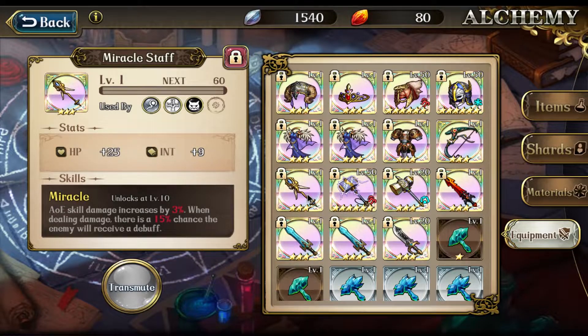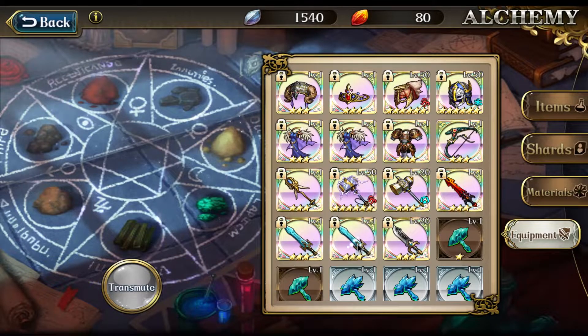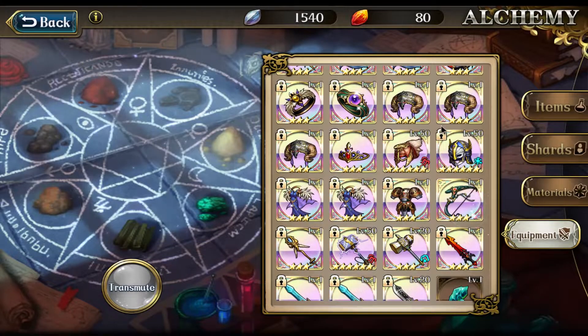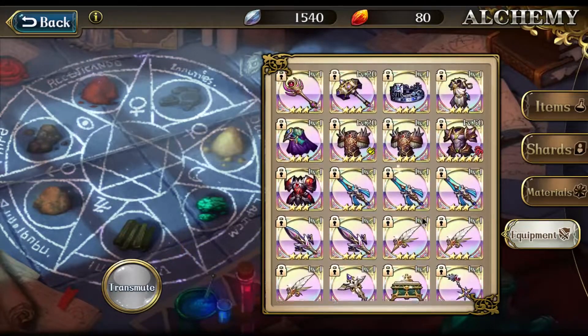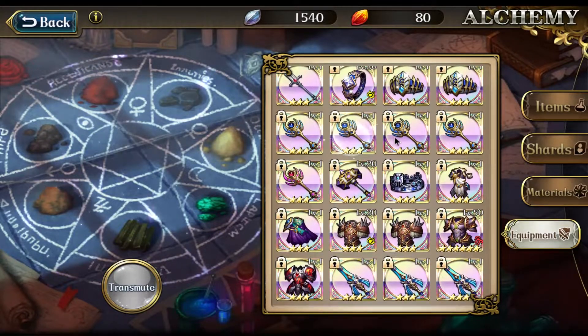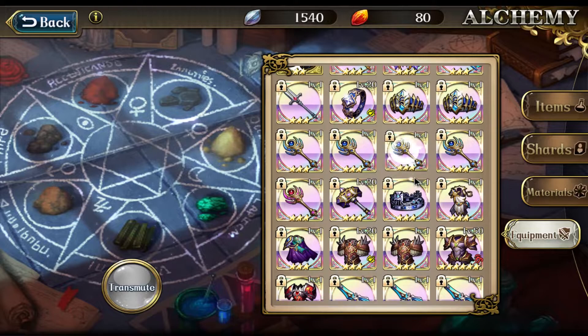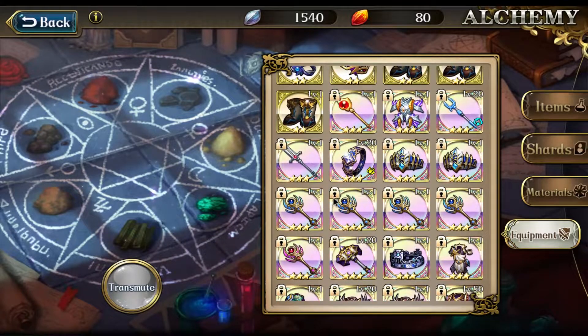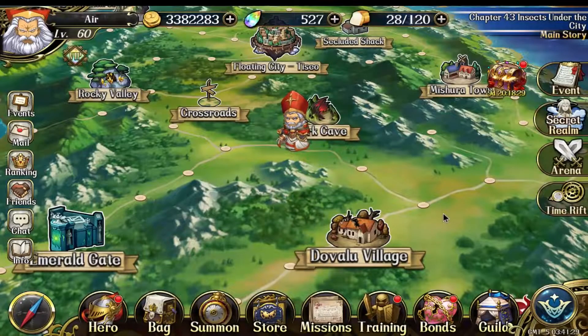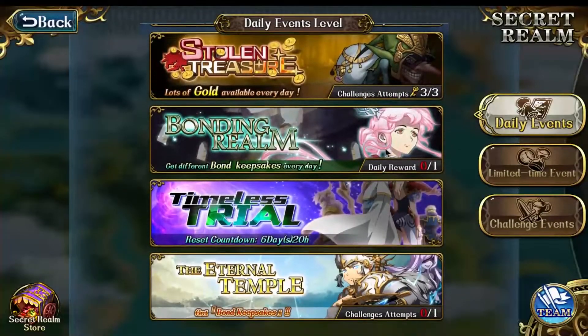I already went full on bulls but now I have an extra Miracle Staff, which is very rare — the drop rate is very very low, so I'm just gonna keep it. I also got another Frost item and I don't really know what to do with it. I have a lot of Seal Guardian sets — like three full max sets already — so I'm just holding onto them for now since I don't have enough epics to upgrade.